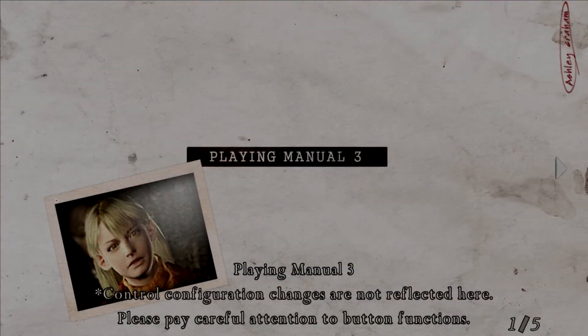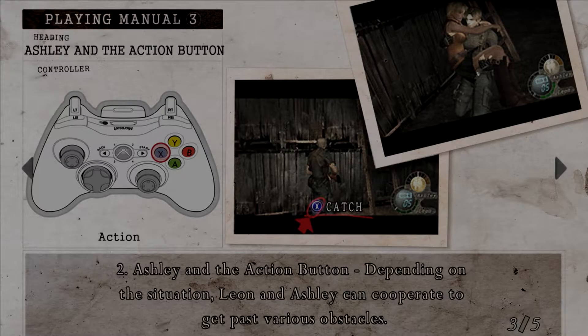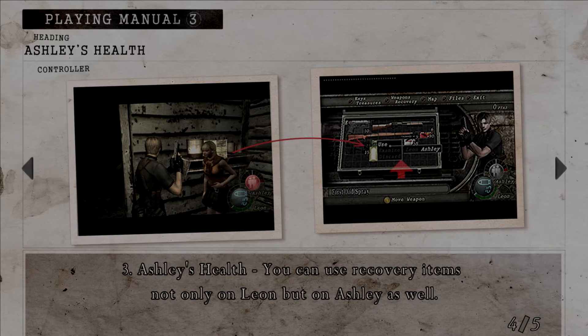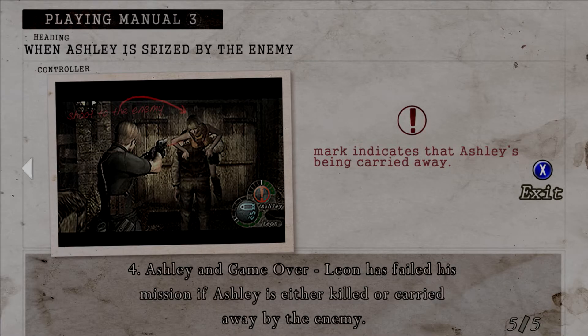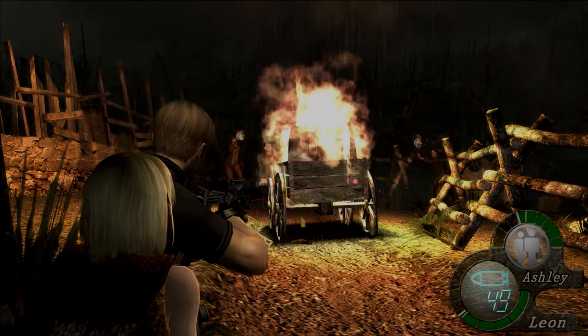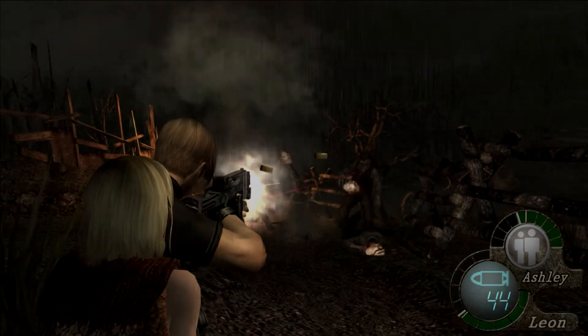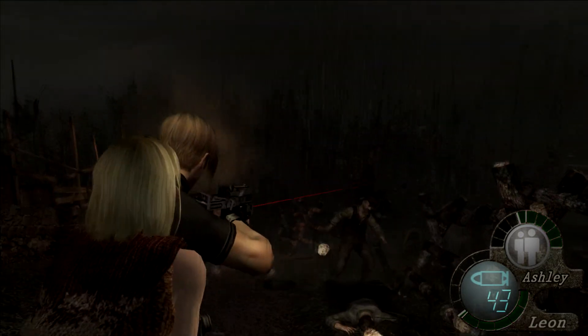Here lies the weakest part of Resident Evil 4: the escort mission. Throughout most chapters of the game, you are in charge of escorting Ashley and making sure she doesn't die or get captured. While you can issue commands and give her health items, there will be times where she'll get one-shotted out of nowhere, causing massive frustration — especially when you've made good progress. It's one of those things where it's not hard, but it is frustrating.